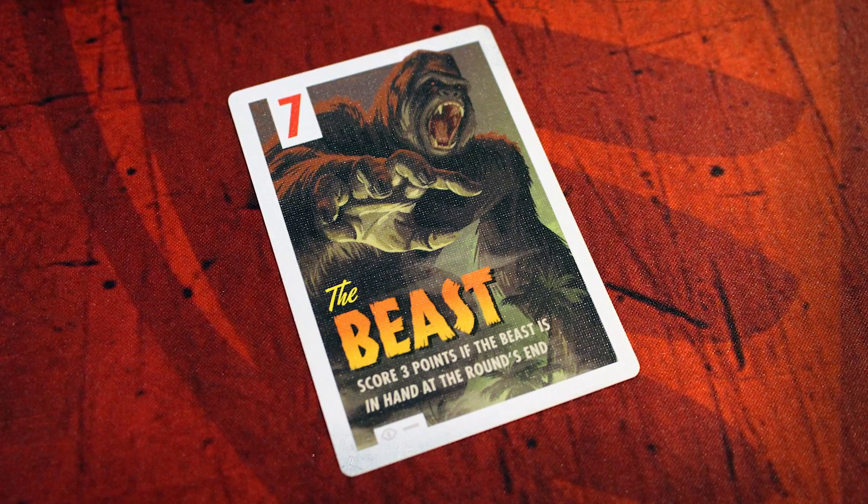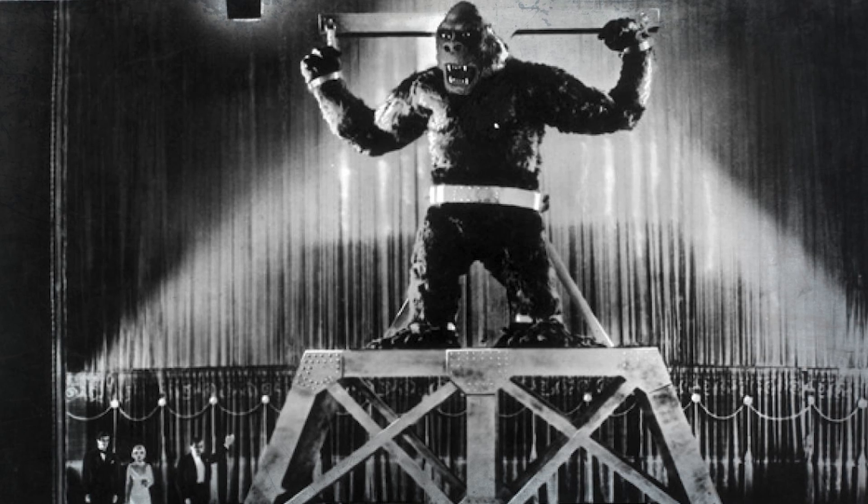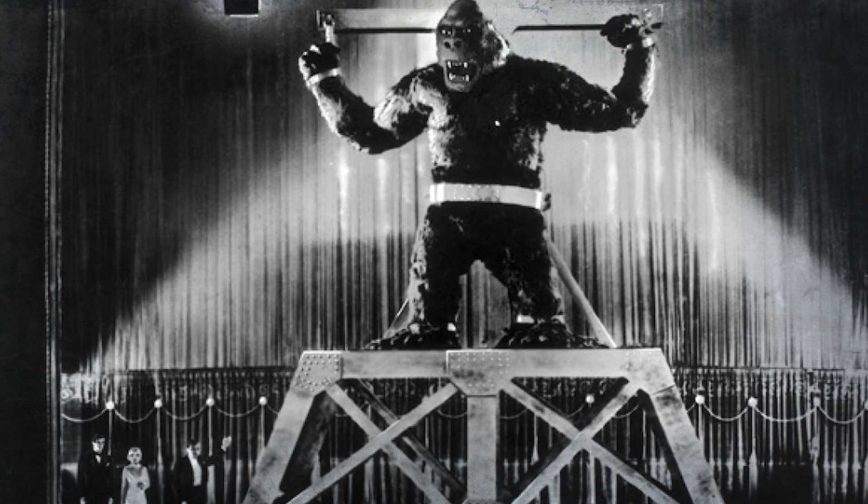The beast is King Kong, and if you keep him in your hand and don't use him by the end of the round, you score three points. So you want to strategically use him only when you think you'll score more points than you'd get by holding onto him. And thematically that's cool — you're going to unleash the beast. He's chained up somewhere, you don't want to let him go, but when you do, he's going to wreck the town. I like that.